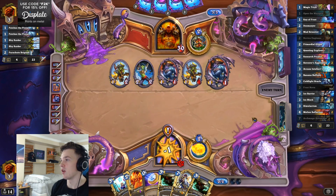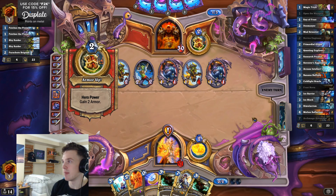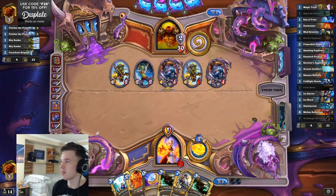Ideally, we just get a Primordial Glyph into Volcanic Potion, or Magic Trick into Volcanic here. Something along those lines. Definitely not what we were looking for, but that's okay.